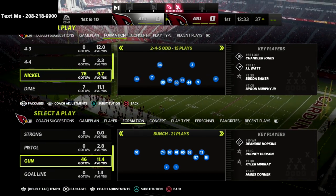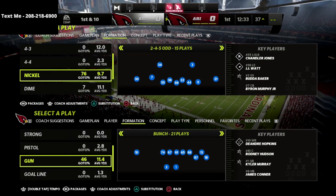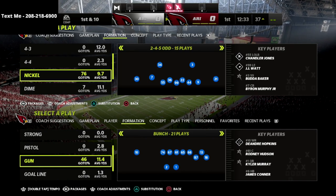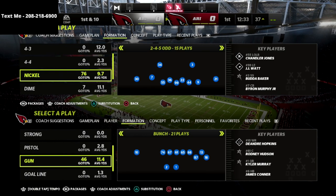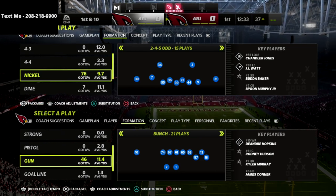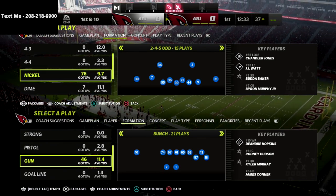I'm talking out of the 2-4-5 odd, and I actually have an entire defensive e-book centered around the Chicago playbook and the 2-4-5 odd. If you want to get that, it's on sale for just $15. There's going to be a major update to the e-book coming this week, so go ahead and grab it. You'll get free updates the entire season all the way through. There's a link pinned down in the comments to get access for just $15.